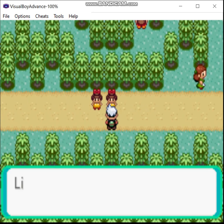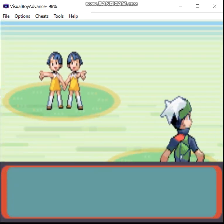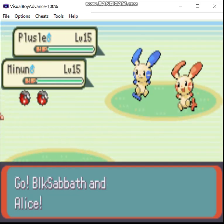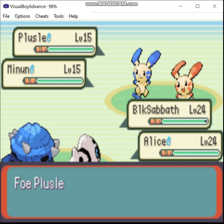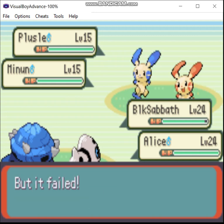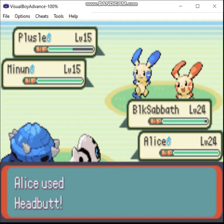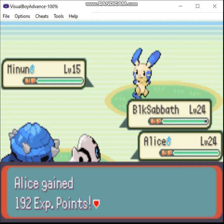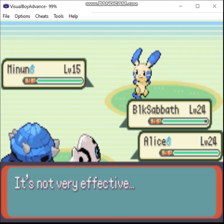Now we get to another double battle. There's another couple of trainers on this route you can reach without Surf. There's actually a couple more in the water we can go deal with later, after we've got our fifth badge. And here we see another Plusle and Minun duo — again, major disappointment. Especially considering that the AI isn't smart enough to understand that Helping Hand is only helpful if you pair it with an attack. Not exactly Mensa material.